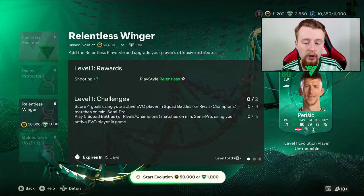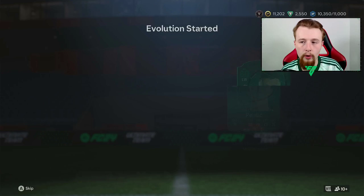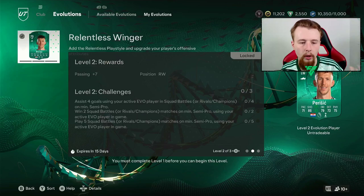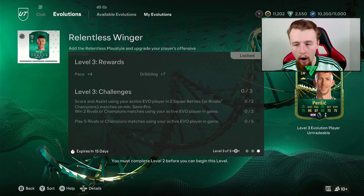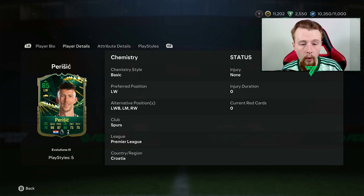So what we are going to do is start the evolution. As this says, obviously becoming untradeable, which is absolutely fine. We are going to spend thief points because we've got them. We may as well make the most of our free thief points from EAFC Ultimate Edition. I think it's a good way of doing it, especially on a road to glory. What it is going to allow us to do is obviously go to an 80-rated Perisic, which is pretty decent. Shouldn't be too hard — scoring 4 goals and playing 5 games with him is fairly simple. Then we go to an 82-rated Perisic, which would be assisting 4 goals, winning 2 games and playing 5. Shouldn't really be too hard.